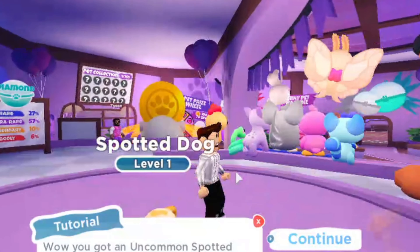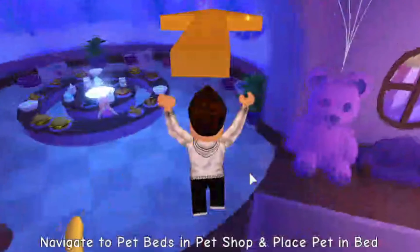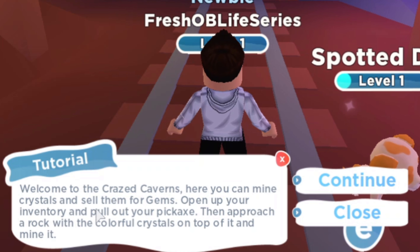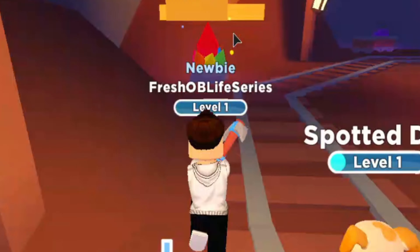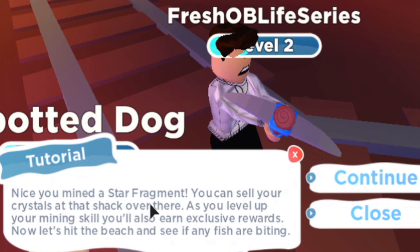I don't really like the spotted pups. It looks like it came out of the pet pod very sleepy, we should give it some rest. Now we're going to go over here. It looks like your pet is very happy. If you take care of your pet's needs, you'll earn gems and your pet will level up. Speaking of earning gems, there are so many more ways to get rich in Overlook Bay. Open your fast travel menu and go to the mines. Welcome to the crazed caverns — here you can mine crystals and sell them for gems. Open up your inventory and pull out your pickaxe, then approach a rock with the colorful crystals on top of it and mine it. Let's equip our pickaxe — it's the baby blue pickaxe. Now we're going to come to this crystal and mine it. This is going to be painful, I'm so used to having all of the insane perks. You mined a star fragment — you can sell your crystals at the shack over there.